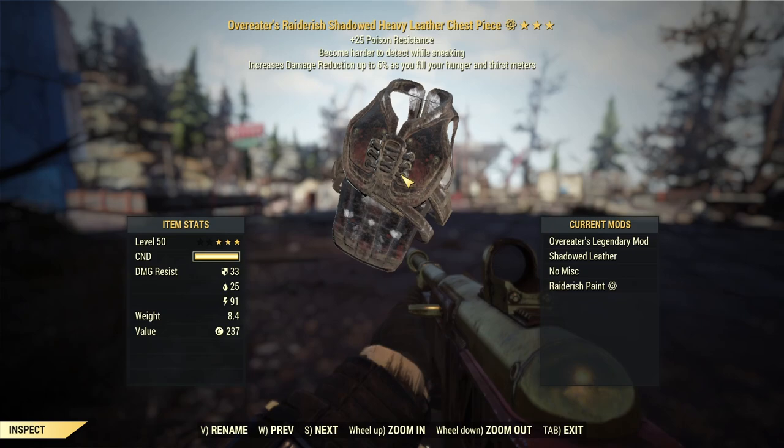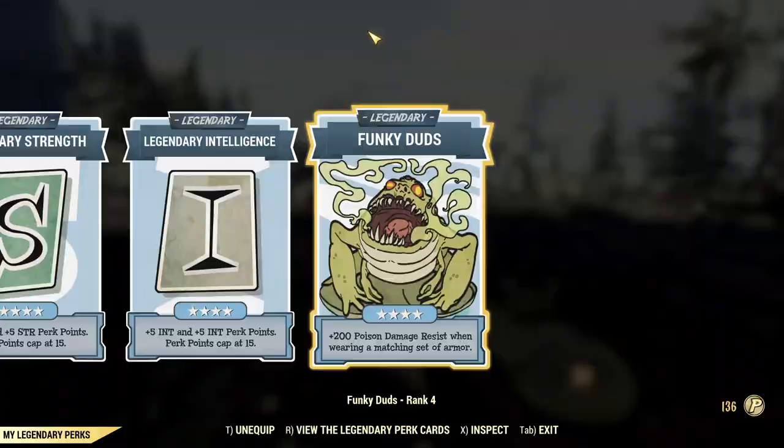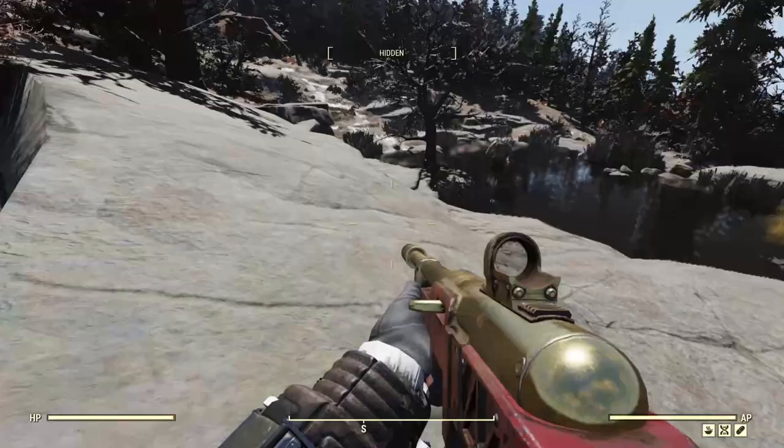The build is pretty standard for commando, so I won't spend much time here. We got rid of things like nerd rage and serendipity that require low health, and swapped in grim reaper sprint and ricochet. We're running all three commando perks at rank three to get as much damage as possible, with legendary follow through helping out as well.